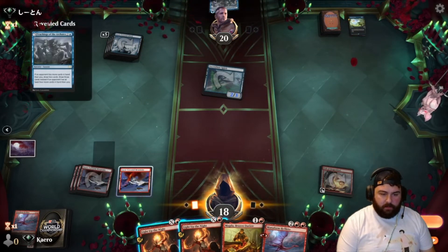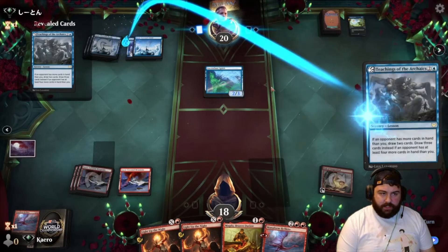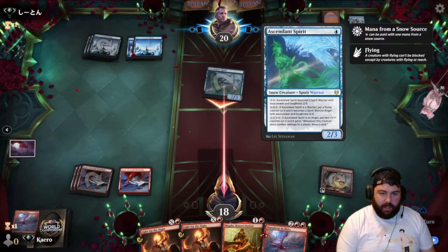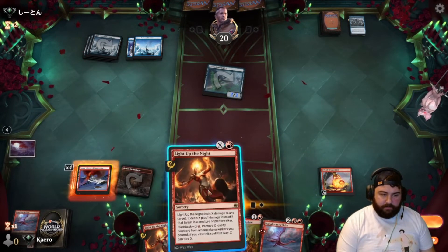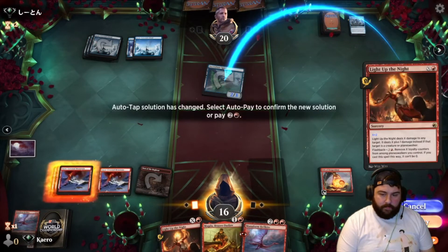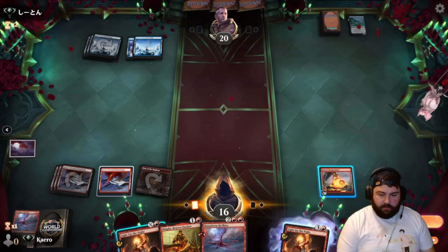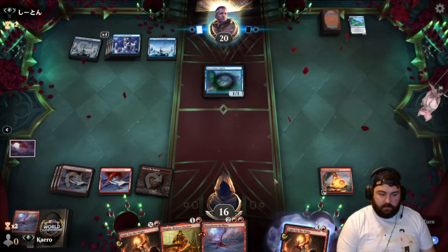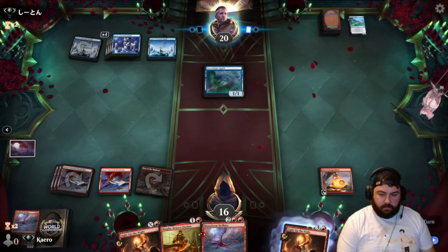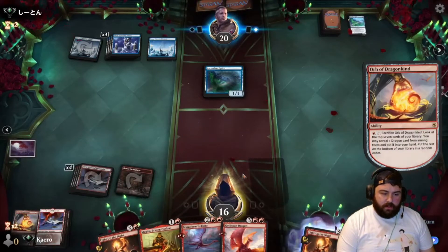The spirit goes back to hand. We have the mana now. They have teachings as well, so if they draw a land they can make that a four-four. They choose to save the two mana — totally get it. The spirit goes — goodbye. We'll probably sac that Orb and see if we can get a Gold Span.